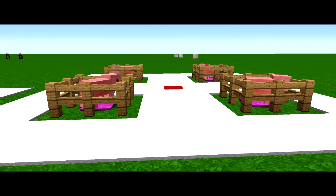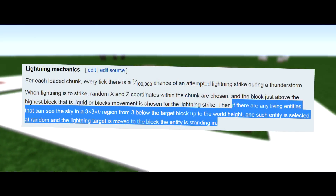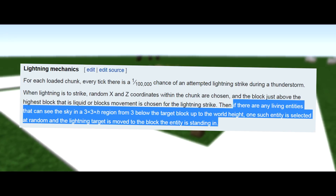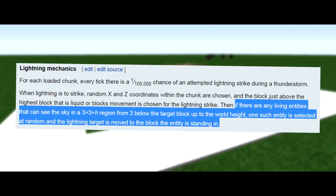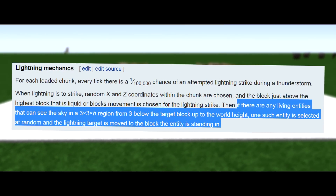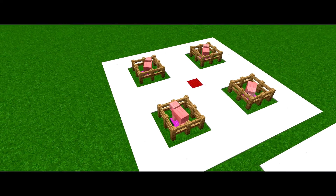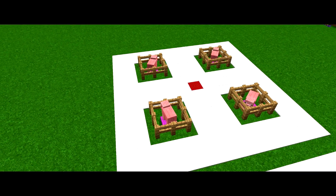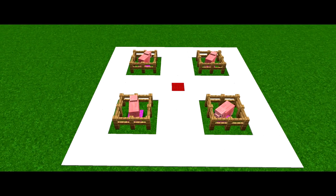When lightning chooses a location to strike, before appearing and before hitting the ground, the game looks for any living entities that can see the sky within a 3x3 region that the lightning chose to strike. If any happen to exist within that region — yourself included — the lightning will instead strike that entity dead on.